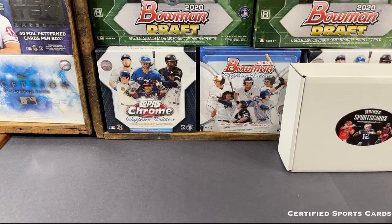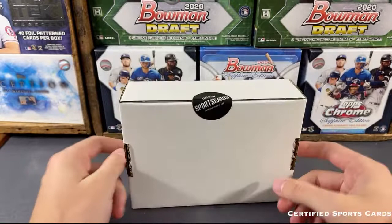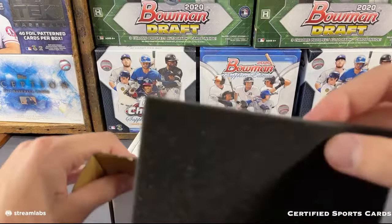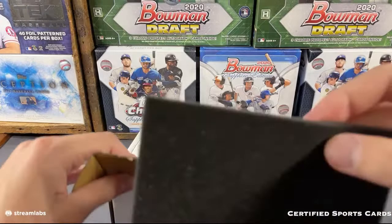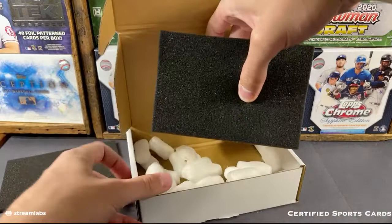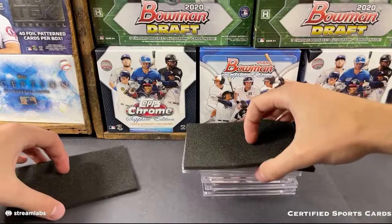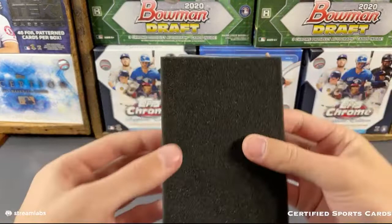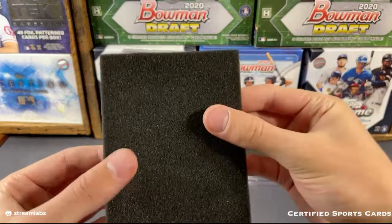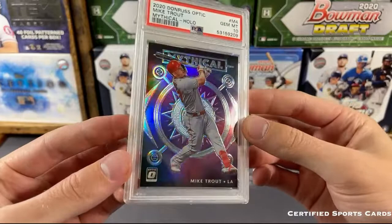All right, here we go everyone - good luck to you guys in this. Here is the high-end edition, so good luck - should be six to seven total cards, definitely some nice ones. I'm going to try to cover this up the best I can while I get these out. Let's do this right here - first card out of the gate is going to be a PSA graded card. 2020 Donruss Optic - that is going to be the Mike Trout Mythical Hollow parallel. PSA 10 for the Angels - that's one of the better parallels, the hollow silver parallel from that set. Definitely a nice card for the Angels. Congrats to the Angels owner - Mike Trout hollow silver PSA 10.